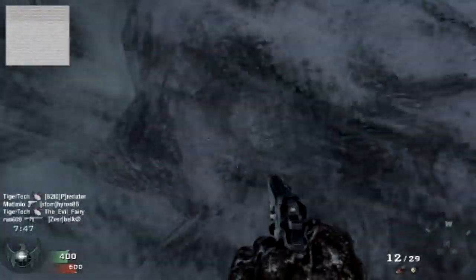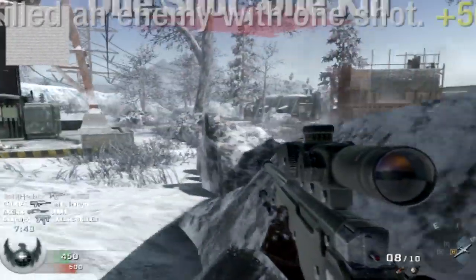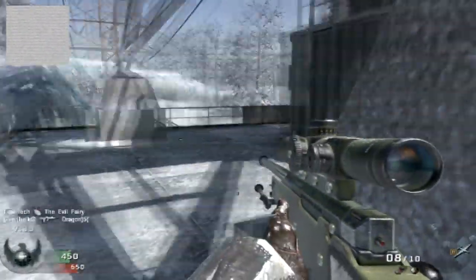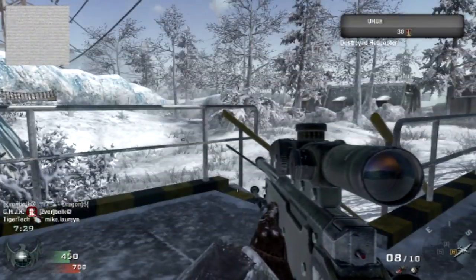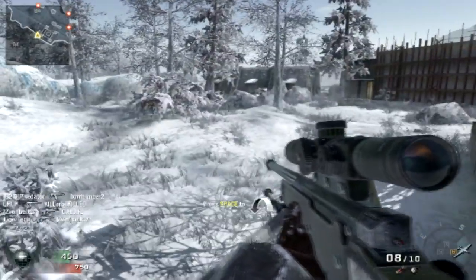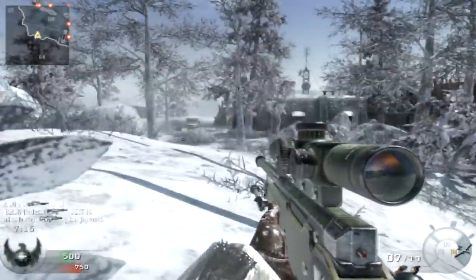If you go with the other weapons you're definitely going to want Scout Pro because you are going to have so many hit markers and you're really going to want to switch to your pistol immediately once you get the hit and try to take them out as quickly as possible. Even with this weapon I have to do that quite frequently, especially if the enemy has last stand or whatever it's called. It's pretty frustrating when you get a hit marker and they are like 4 feet away from you.